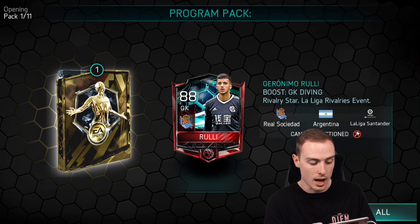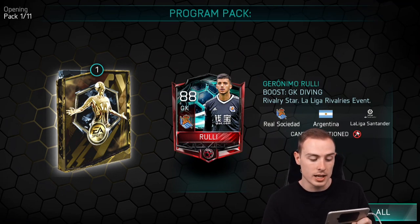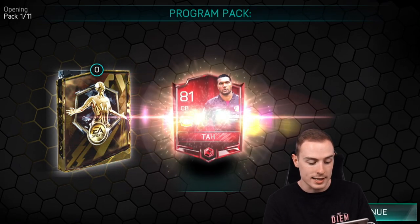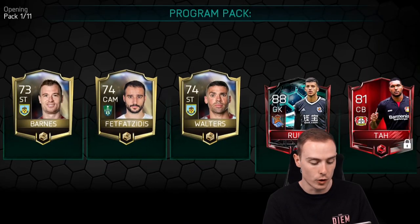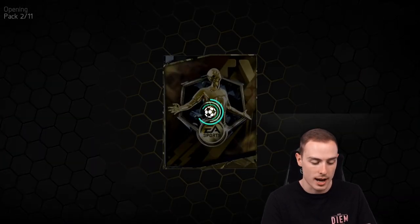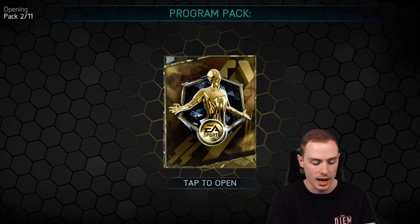First pack of bundle two and we're getting two players in this one — an 88-rated La Liga Rivalries Rulli, the Argentinian goalkeeper, and also a bog-standard Elite Tar from Bayer Leverkusen. That isn't too bad for a first pack. I feel like the first bundle started high and drifted off towards the end — hopefully that won't be the same for this second bundle.